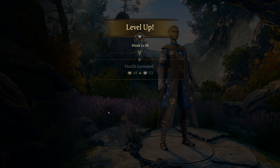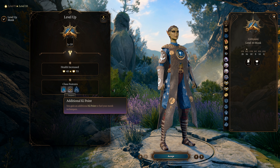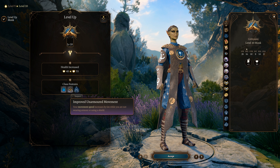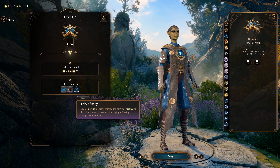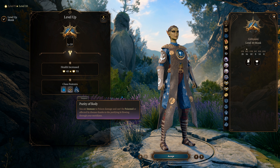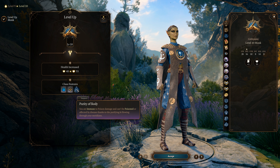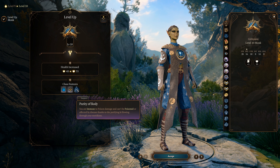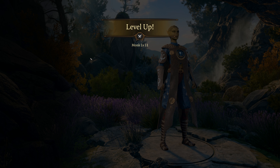At level 10, we get another ki point and more movement speed — increased by 6 meters while not wearing armor or a shield. We also get Purity of Body: immunity to poison damage, cannot be poisoned or diseased. That's another immunity monks gain as they purify themselves. At level 11 we're getting close to the cap, and we get another ki point.